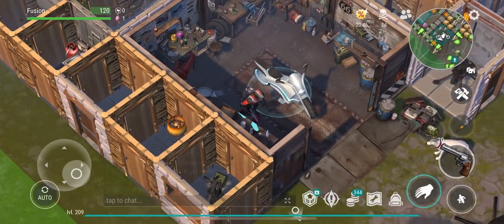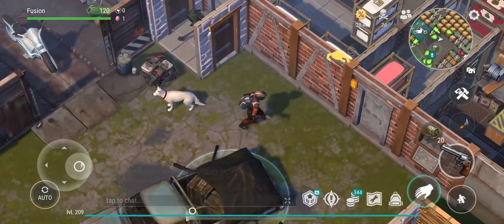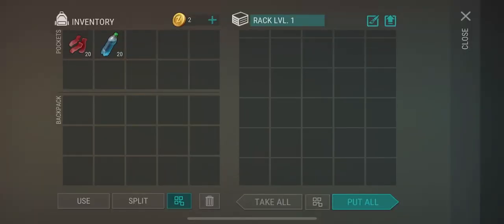Moving on to the main part of the base, I have this chest over here which is my dump chest. Basically whenever I'm doing bunker, doing a raid, or something and I come back, I'll just put the stuff in there if I don't feel like putting it where it belongs. Then later in the day I'll take the stuff from this box and actually put it where it belongs.